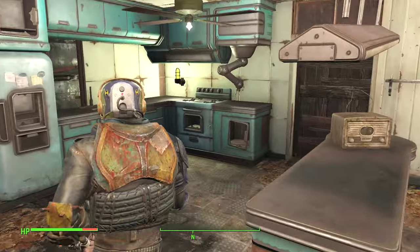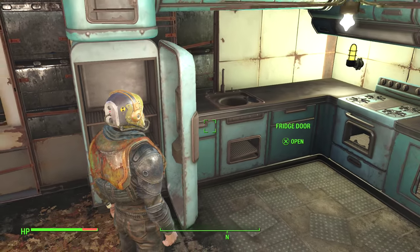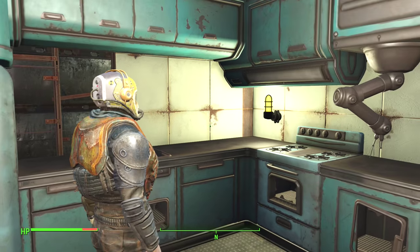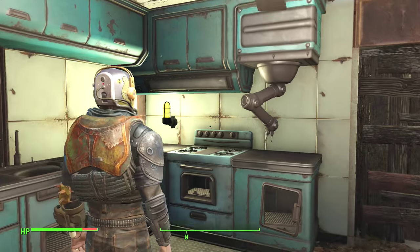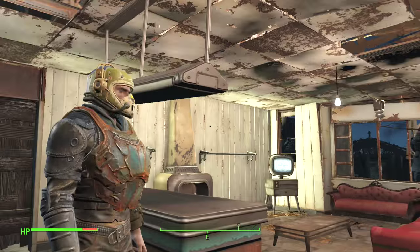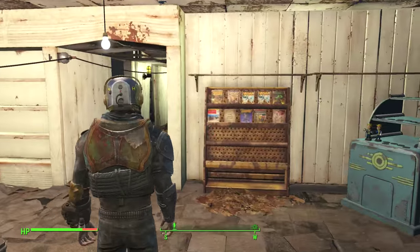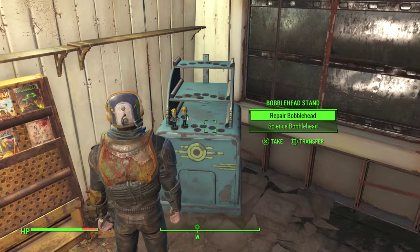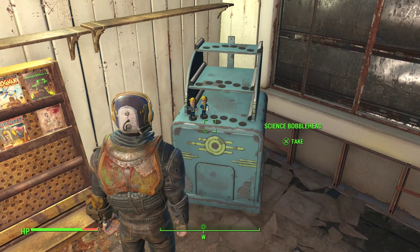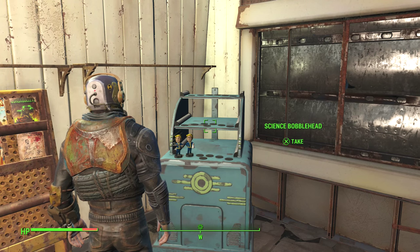Kitchen — usually there's a ton of Nuka-Cola in here but I needed them all for a rather large enemy I went to fight. A few lights, the fan, and a hanging light which is cool. I blocked up the side because I just wanted one entrance in and out, and the guards are there too. My bobblehead stand — I currently have two, the Repair and the Science. I love having this thing for showing off collectibles, and there are quite a few more to find.